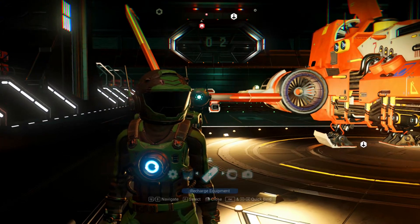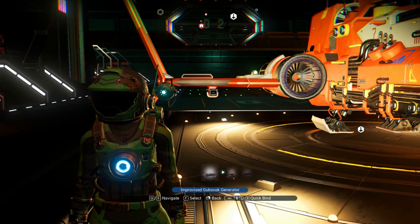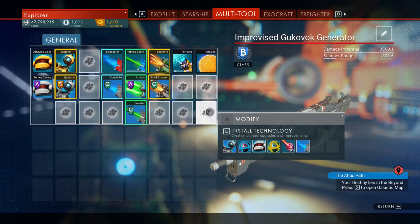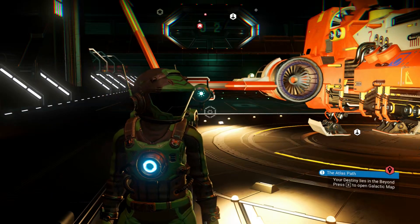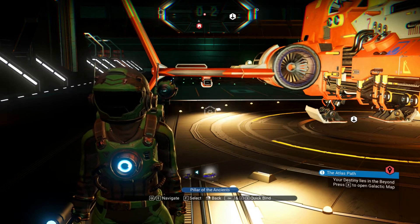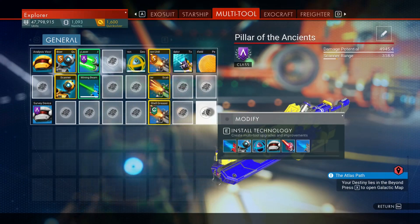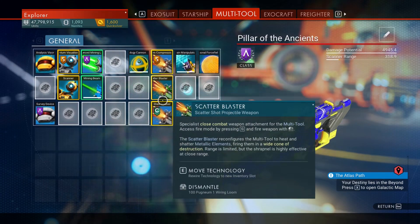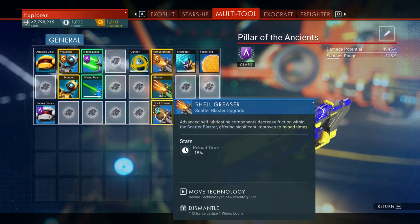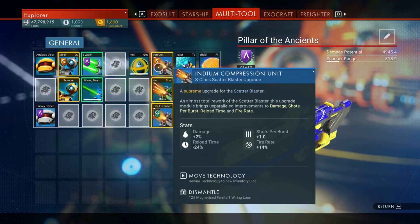Let's check it out — this one does like 4k damage capability. My old one was only 3,500, so yeah. The Pillar of the Ancients hits 4,900, so this one should actually be better. Plus I have the upgrades in a better order — it's better if you have them on either side rather than all stacked in the middle.